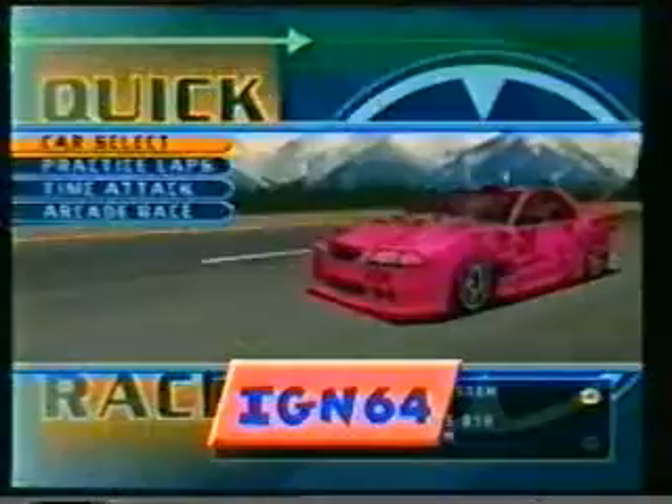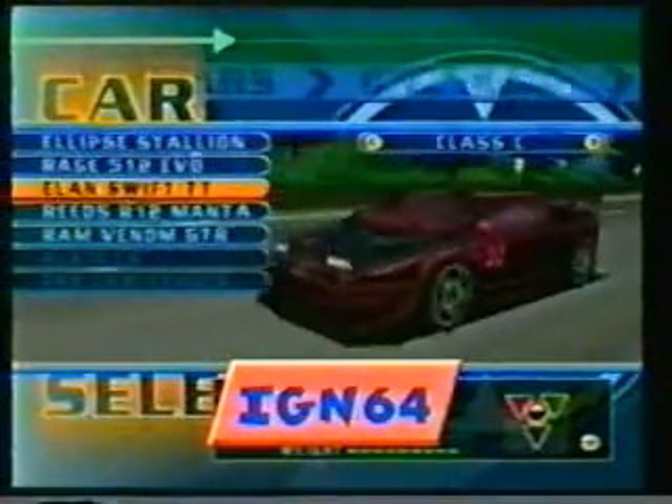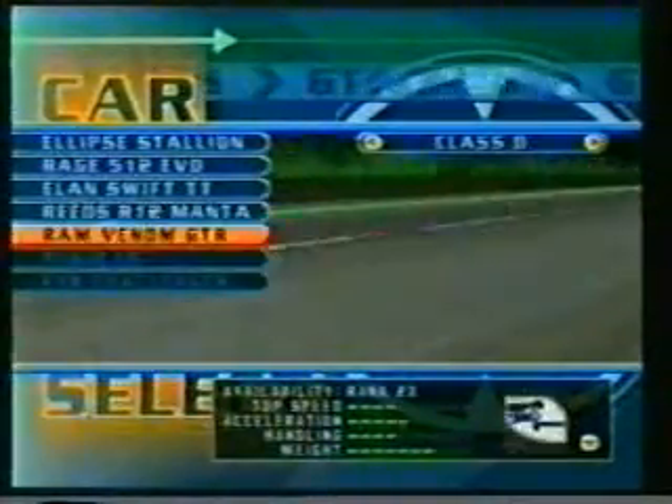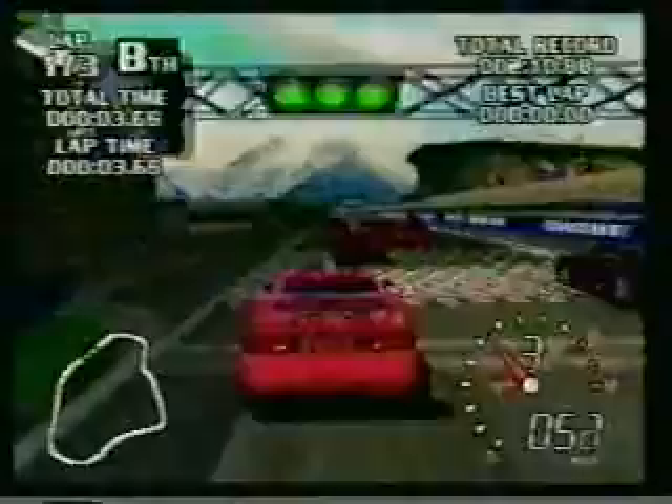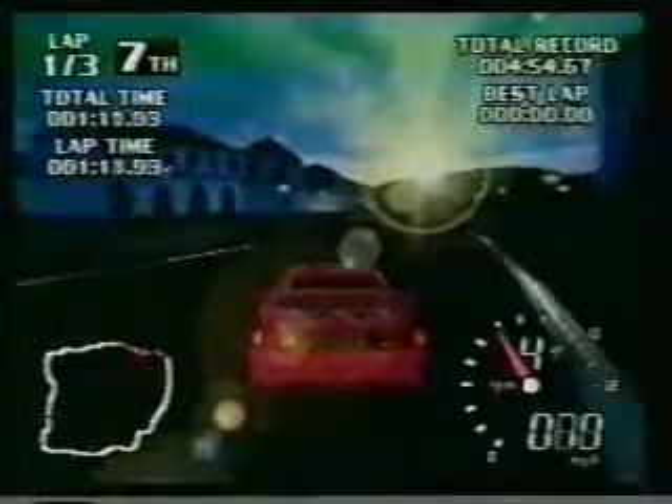Ya te hablamos de este nuevo título de Boss Studios, los creadores del primer Top Gear Rally. Estamos hablando de World Driver Championship. Y ahora comenzamos con un truco: entra al modo de Championship y por nombre tienes que poner IGN64. Después verás cómo todos los autos ya no tienen sus colores originales; ahora todos están en varios tonos de color rosa. Y esto es tanto en Championship como en todos los demás modos de juego.